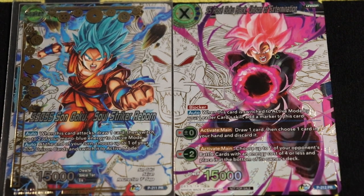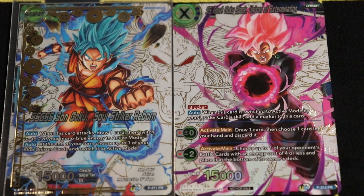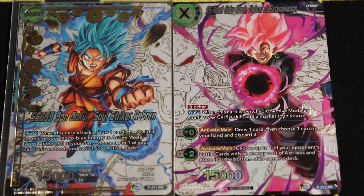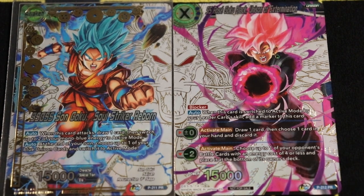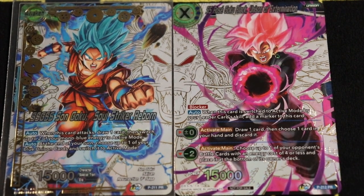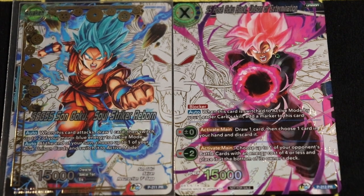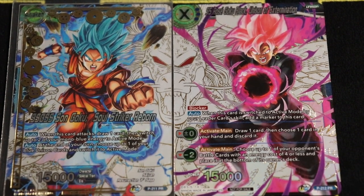The minus-two is really good because blue normally doesn't have a lot of removal. It doesn't get around barrier, but it's still excellent: choose up to one of your opponent's battle cards with energy cost four or less and place it at the bottom of their deck. That's great against graveyard or drop area centric strategies, since the chances of them redrawing that card are very low. For a cost-three unison that can attack, defend, auto-untap, cycle, and remove — it's literally one of the best unisons.